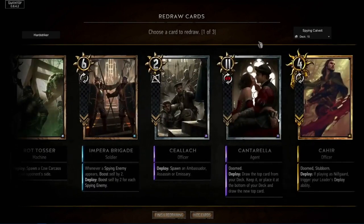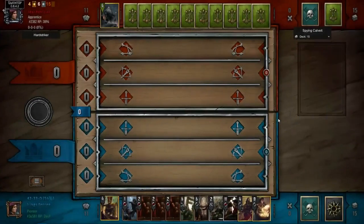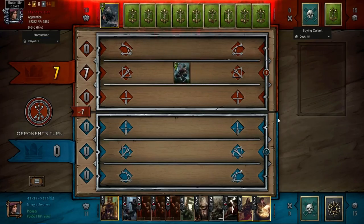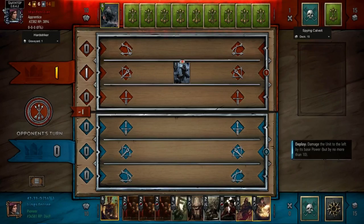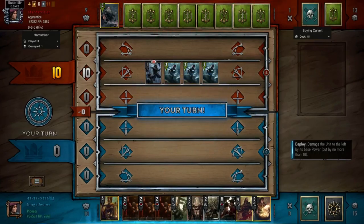We're back playing some more Spy Calvete, mostly because this is my very safe class to play, although I did just get destroyed by mill. We're up against some kind of dwarf deck — this one was a little unusual. The important thing I really want to hit on in this video is the effectiveness of bleeding in the second round. This match in particular showcases why it's so important to bleed out your opponent in round two, even if your bleeding tools aren't all that effective against a deck like this.